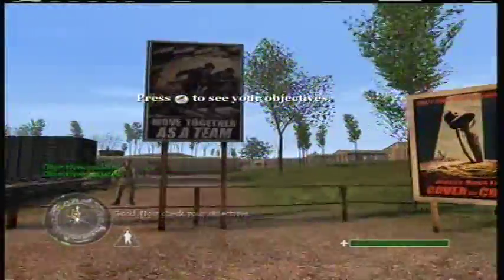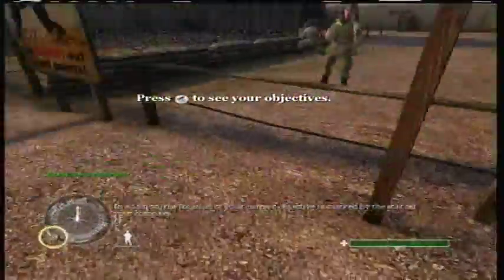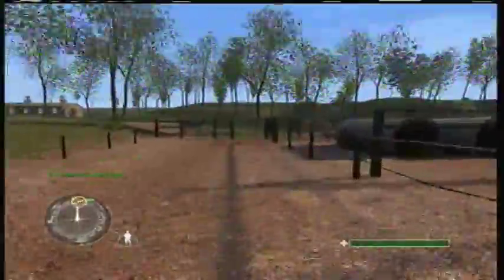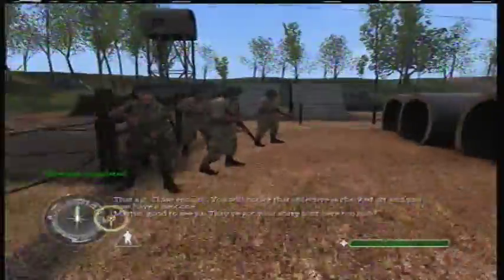Good. Now check your objectives. You'll notice that your current objective is highlighted. In addition, the location of your current objective is marked by the star on your compass. That's it. Close enough. You will notice that objective is checked off and you now have a new one.